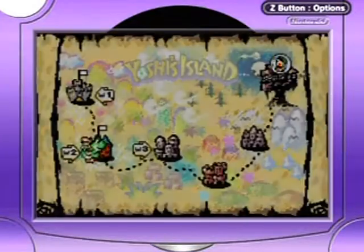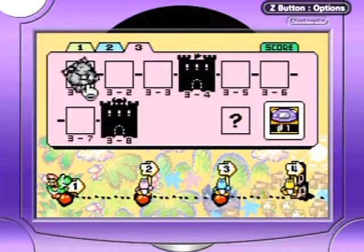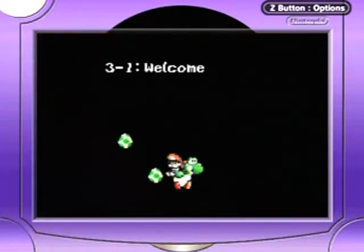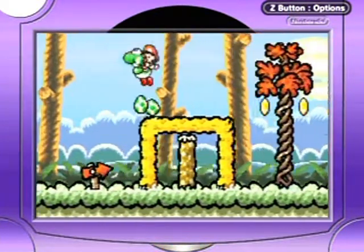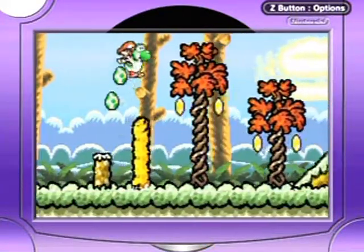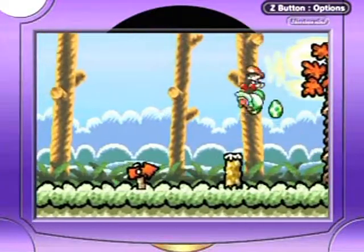Hello everyone and welcome back to the walkthrough. We're going over to 3-1 where we're introduced to the Yukikis — welcome to monkey world! The monkeys are called Yukikis, though I've also heard them called grinders before.